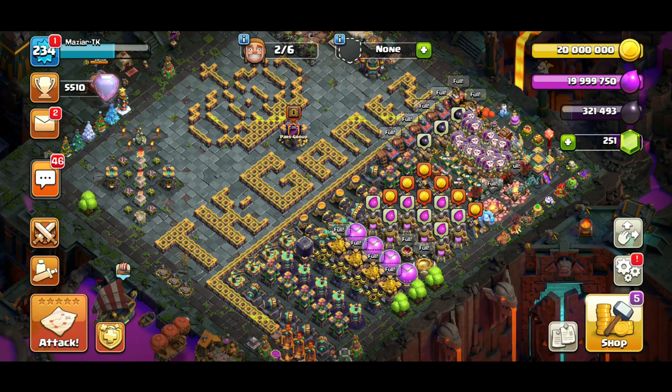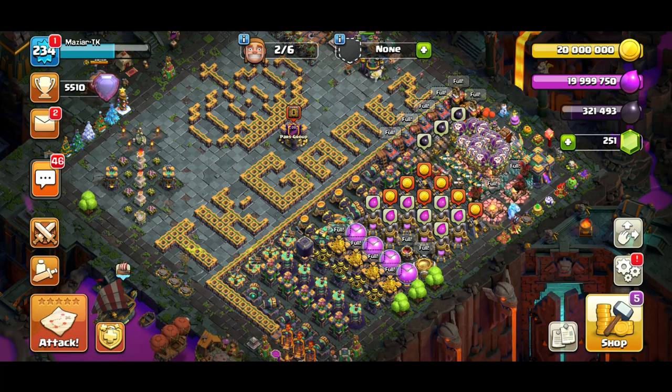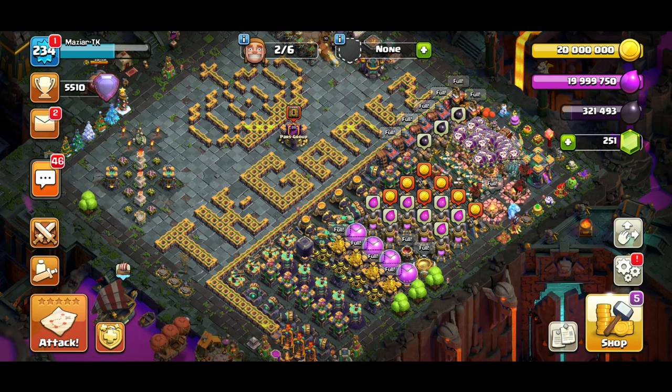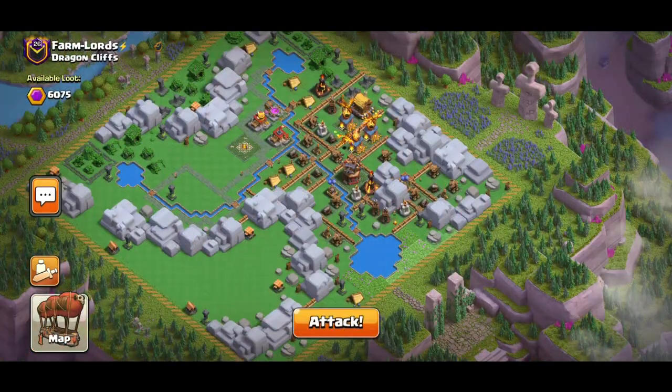I use two attacks on each district. Wizard Valley is not the best district to attack, but some people still struggle getting it done in three or four attacks. I'm going to show you how to easily get it in two. I haven't attacked Dragon Cliff in a while, so let me show you how easily you can take it out in only two attacks.